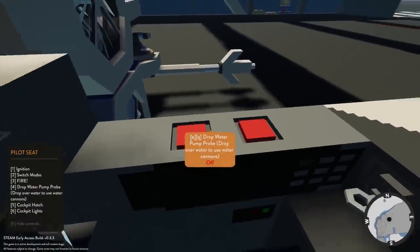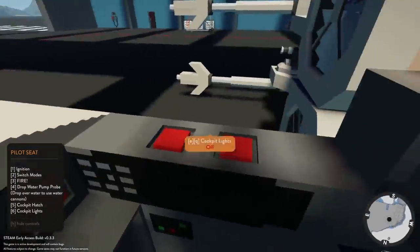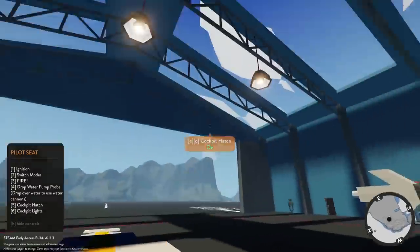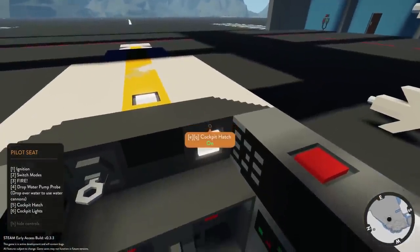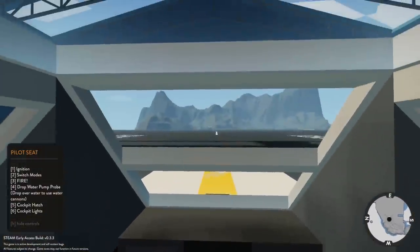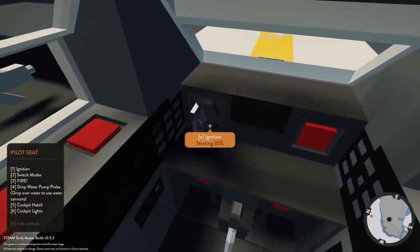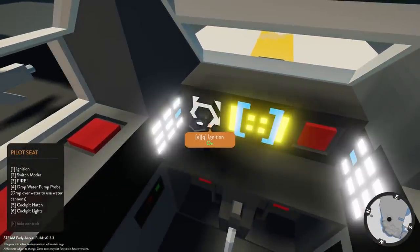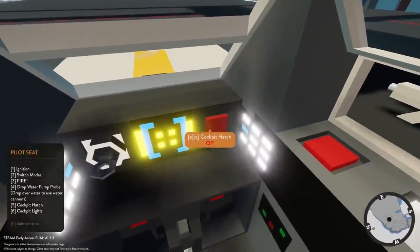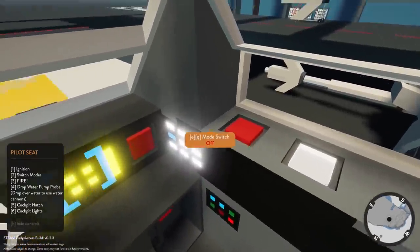It does have a water probe — very useful. There's a cockpit hatch, mode switch, and cockpit lights — let's turn those on and close the hatch. Let's fire this up. There's a mode switch on this one — I don't quite know what that means. Maybe it's the difference between VTOL — straight up and down — and more of a jet mode, possibly.